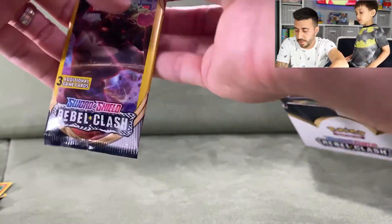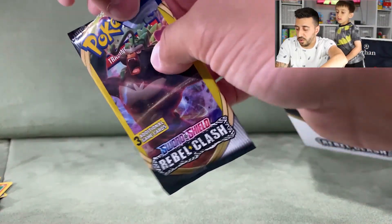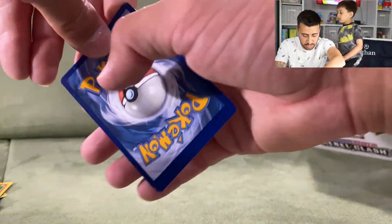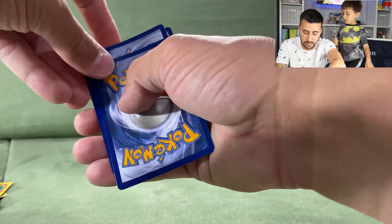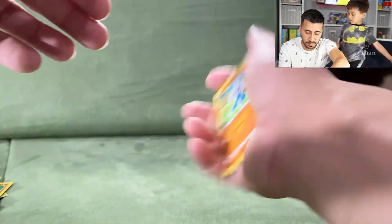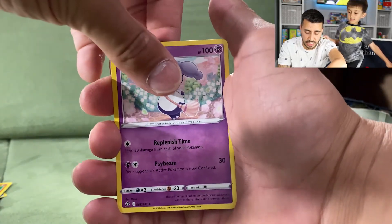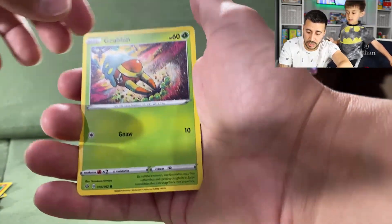Discussing Dynamax Pokemon — Rillaboom is on the cover of these packs and we've had good luck with Rillaboom packs before. Next pack: a Meditite, an Indeedee, and a Groudon.